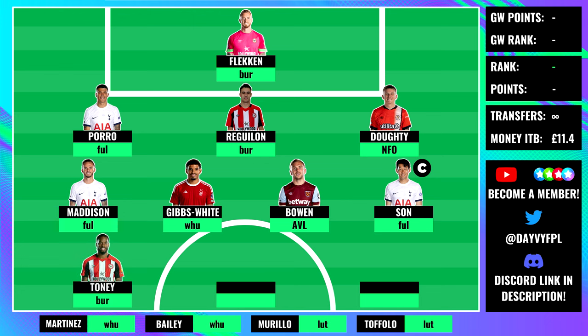For the forward department I'm bringing in Ivan Toney against Burnley to complete the Brentford triple-up. There might be a decision between Wissa and Toney - Wissa is in better form but Toney is the more reliable option and he's on penalties, which edges it in his favour. Both assets should do well in GW29. Then the reliable Ollie Watkins - even though he didn't score against Spurs on the weekend, he's a great asset against West Ham, and as an Areola owner I can tell you West Ham's defence isn't too great.